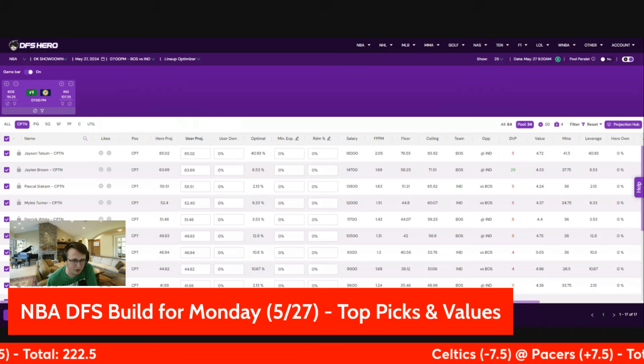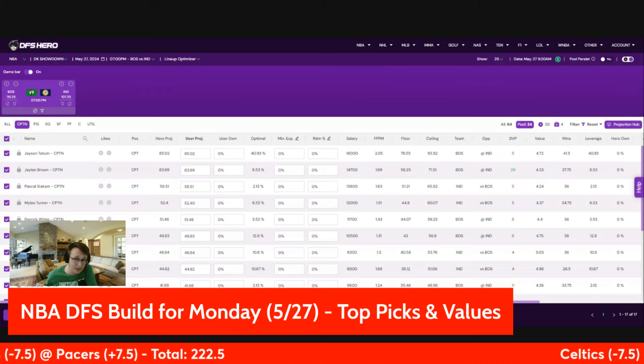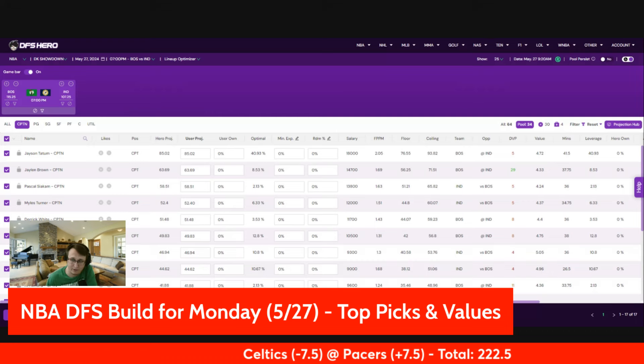All right, let's dive right into it. Looking at the top captains of the slate — with Tyrese Halliburton likely out, there's quite a few to consider. Jason Tatum had 70 fantasy points in the last game, so I don't really need to give you a big long sales pitch on Tatum. He is a stud. He's the top projecting player by a lot for the captain or just overall, so I love him for the captain.